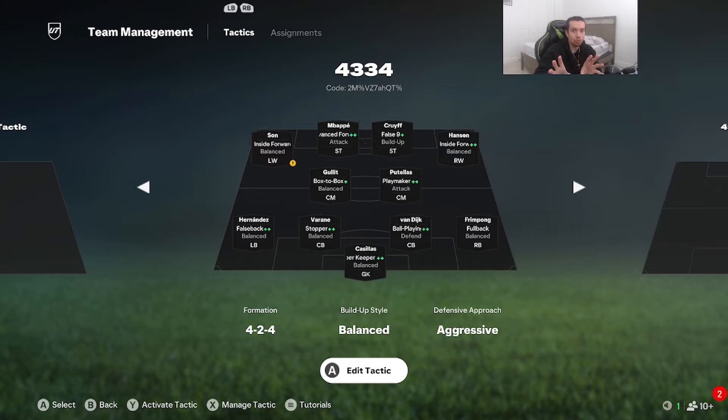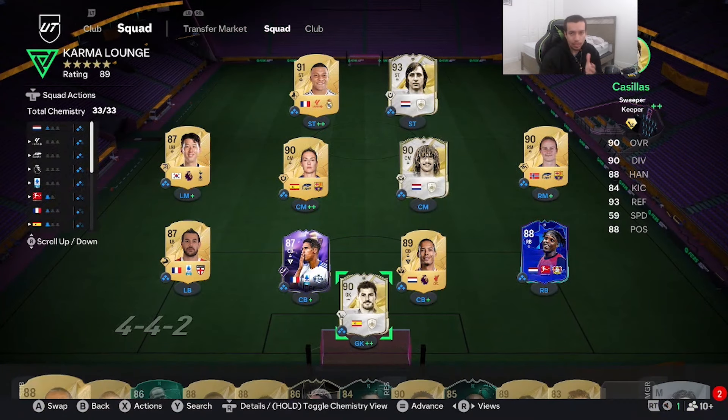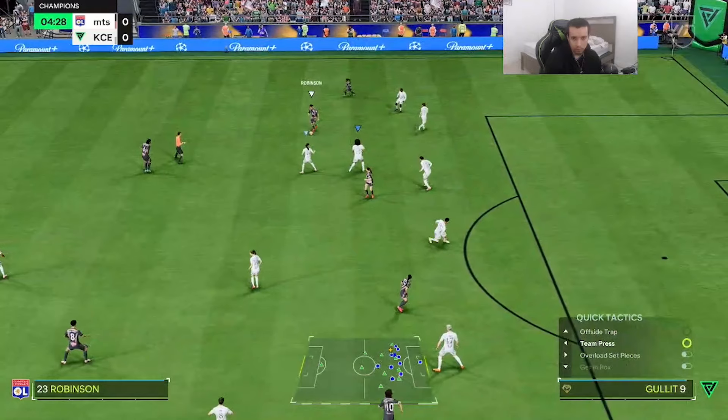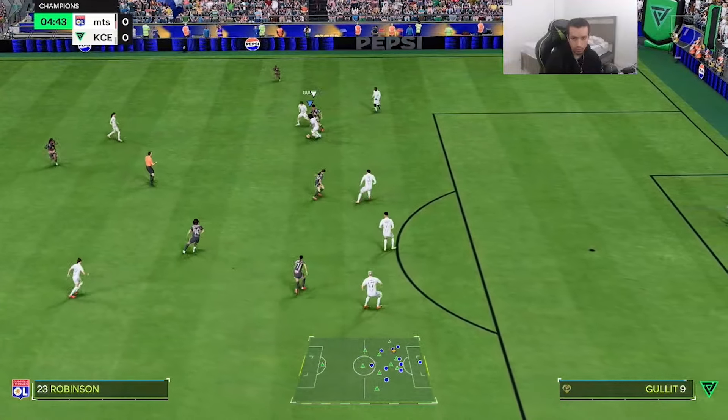We're using Hollett as a box-to-box right next to Putellas, so he'll get that box-to-box role. I want to test his body, I want to see how Hollett performs this year — is he really meta both offensively and defensively? We all know Hollett is usually pretty meta every year. By the time I'm recording this, he's over 6 million coins, and I'm hearing a lot of hype that this is his best year since FIFA 19 or FIFA 20.